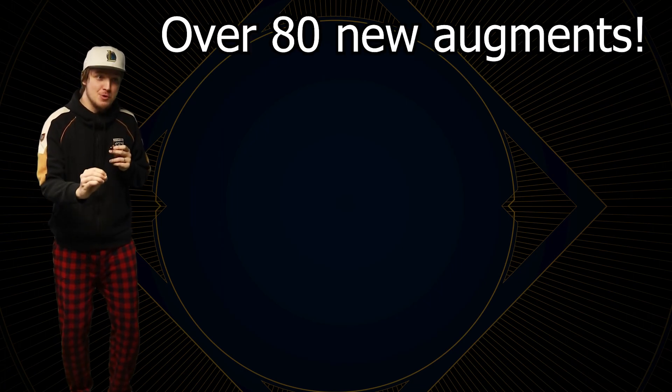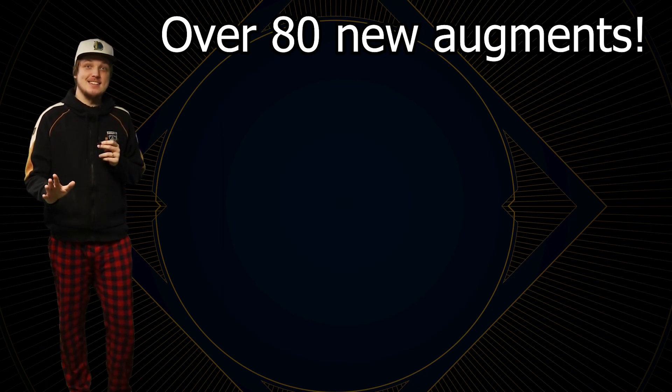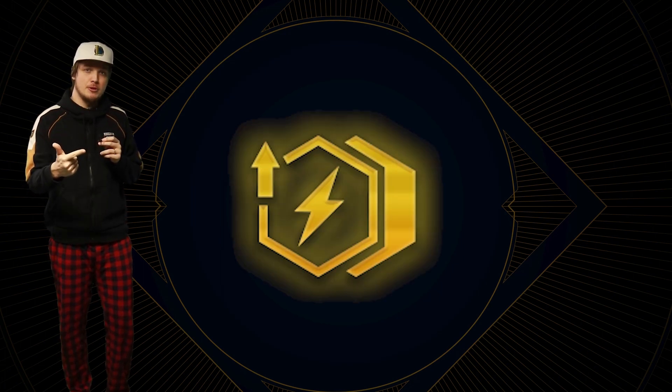A few traits were straight up removed - Prismatic Enforcer is not a thing anymore. That's how bad it was; it got removed. But a few changes like these wouldn't be enough for an entire mid-set, so they added 80 new augments. This number looks insane, and I wonder how much will be copy-pasted - for example, new augments buff either your two backlines or your two frontlines, so at least four will be attack speed for backline, attack speed for frontline, defense for backline, and defense for frontline. But regardless, 80 new augments should make it feel more fresh every game, with better variety and different decisions every match.